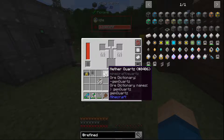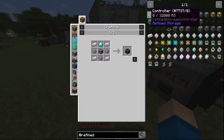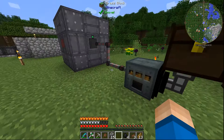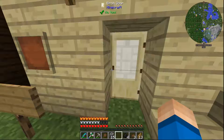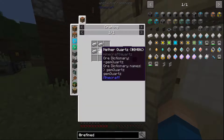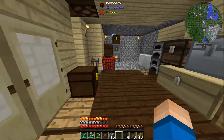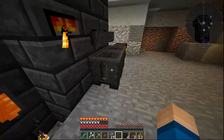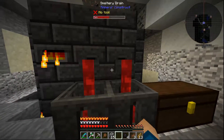Right now I'm working on getting some silicon because we need silicon for our controller for refined storage. I have the quartz enriched iron which I already had prepared from last episode when we built all the machine casings. If you don't remember, quartz enriched iron is crafting three iron ingots and one nether quartz and it gets you four. Let's go see if we have any more iron down here in our smeltery — oh, we have a lot.